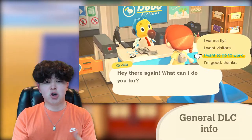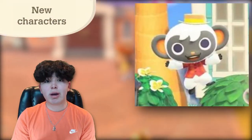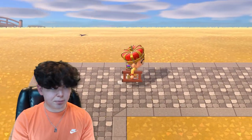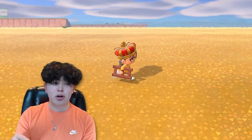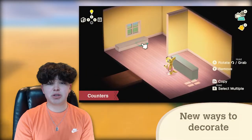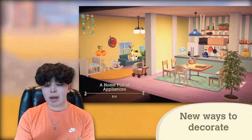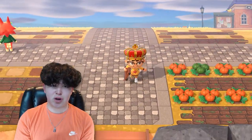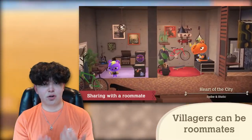You go to the Happy Home Academy, which is where the DLC takes place. You will meet two new NPCs there — Nico and Wardell — just introduced with the Direct, we've never seen them before. With this DLC you can make villagers their dream home; it can be any villager even if you don't have them. There are tons of ways to decorate using partitions to split up rooms, different counter heights, and pillars to support the ceiling.